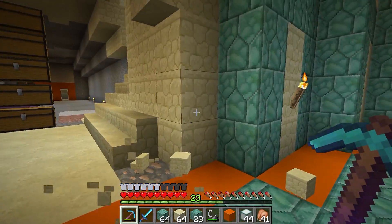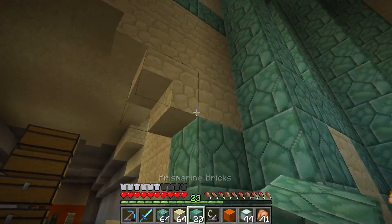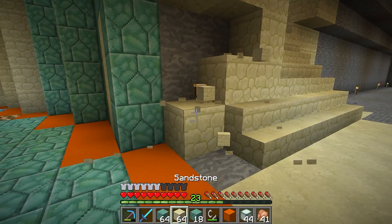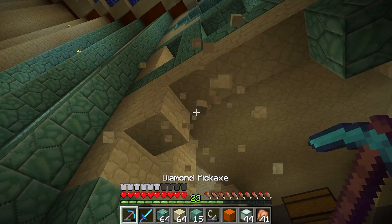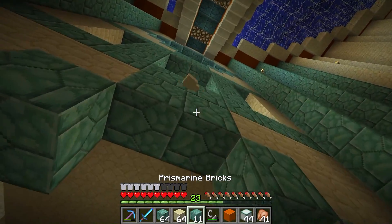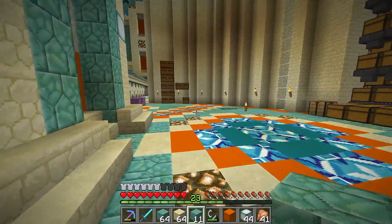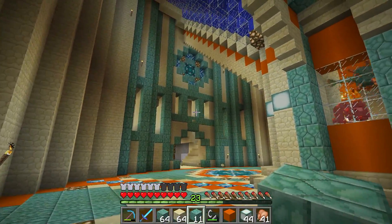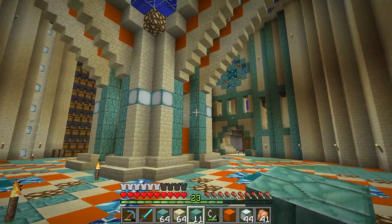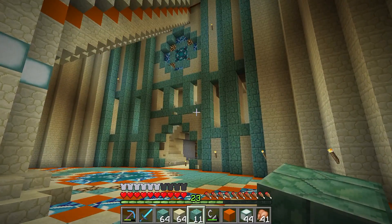Right around - literally the doorway here, which we use stairs, so we're replacing the stairs. Let's take a quick squiz. See, look at that guys - that is looking stunning. Finally adding a bit of colour to the room - I love it. Actually the sandstone complements the prismarine brick quite well, and that's just my taste. I really like that and where it's going.